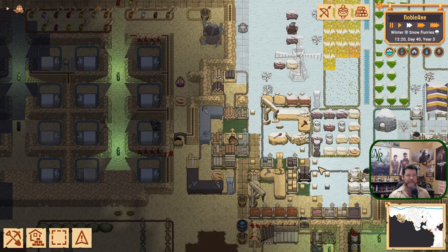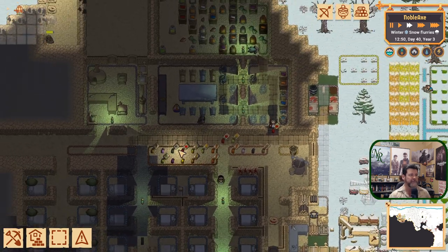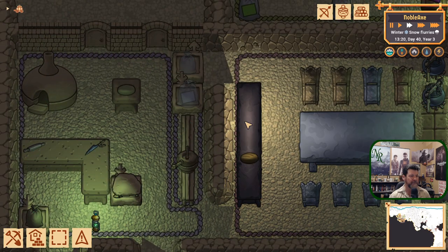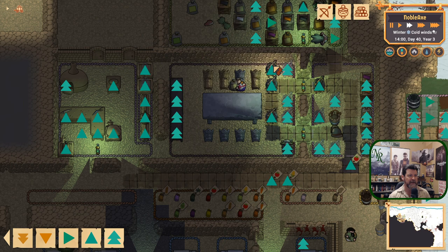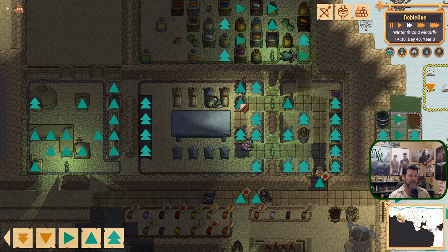Now we've got it — I could set up a stockpile and have all these hauled to it, but we could just build some more projects and they'll pick these up anyway. As soon as that gets built, put another one in. Let's check priorities on food — we need to get our bread cooking.